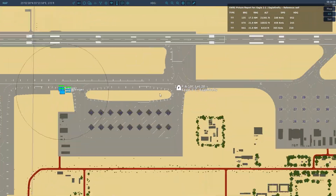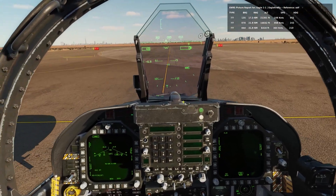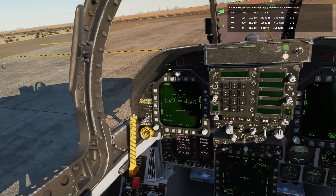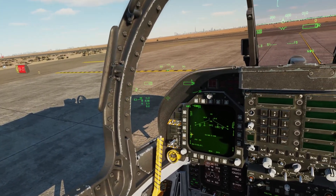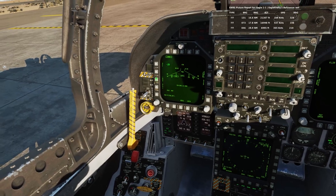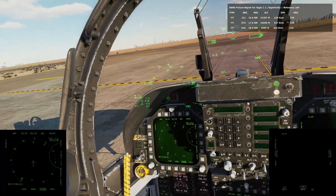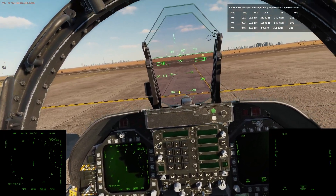We're going to taxi out — we're at Al Minhad, going to do an intersection departure. We can go straight across — look right, look left. Pre-takeoff checks before we cross the line: the JSOWs are warmed up. I put them into target of opportunity mode and set the fuses to instantaneous. That's one rack done, then we do the other rack. We can see the situational awareness radar — I'll pop these on for you so you can see what's going on.